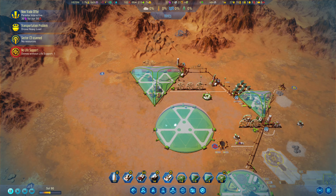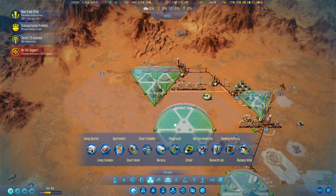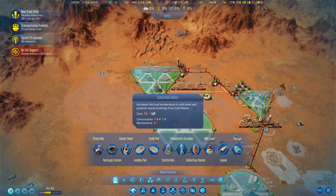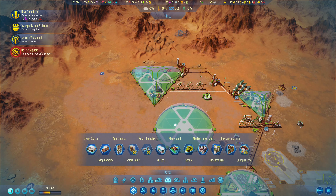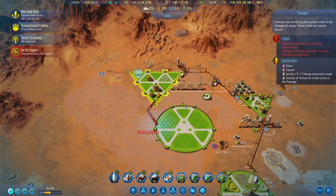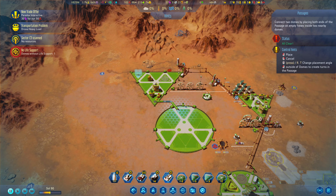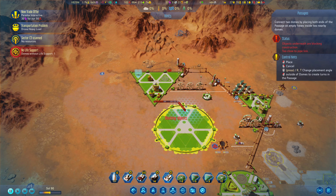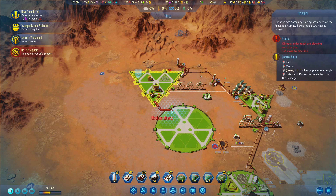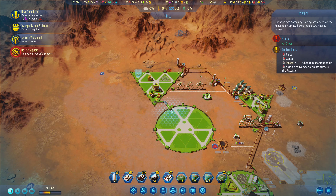Now that we've got that set, let's make sure that we have the passages between the domes — not tunnels, but the passages connecting them. We can now start connecting and see what we have here. Let's go ahead and pop this. We can rotate around the other way. Let's go ahead and place this one here — that seems reasonable. We do need to place another one of these, so that's going to be slightly in the way.